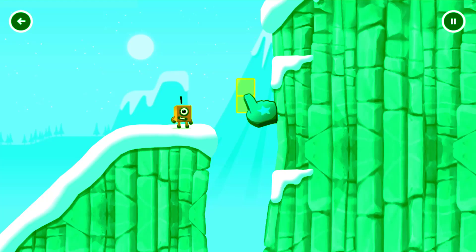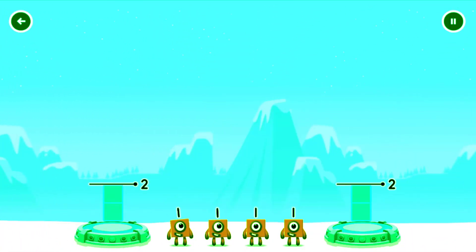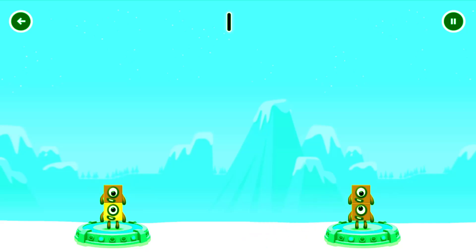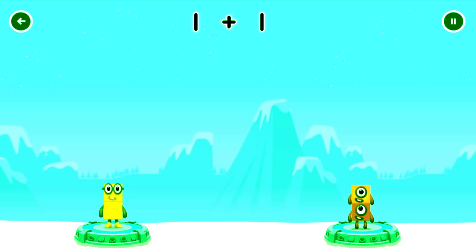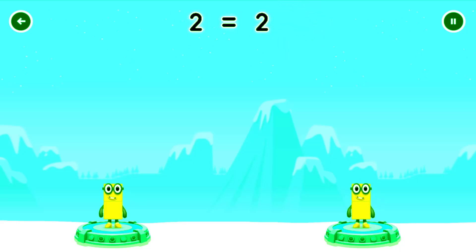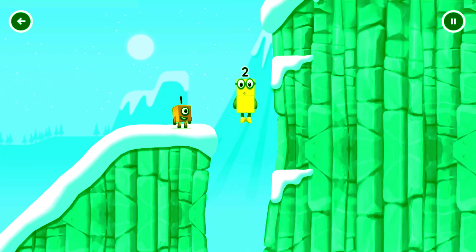How can we get across there? Share the number blocks evenly to make two groups of two. One, one, one. One, one. You cracked it! One plus one equals two. One plus one equals two. Two equals two.